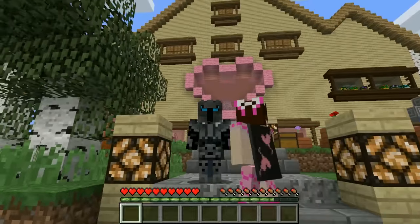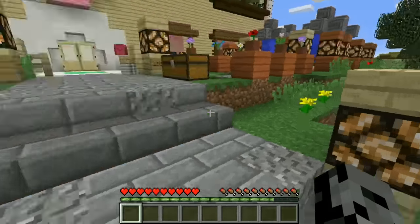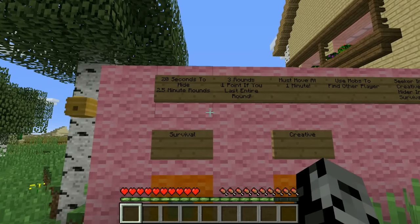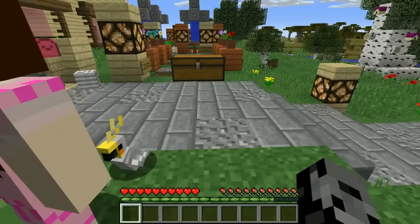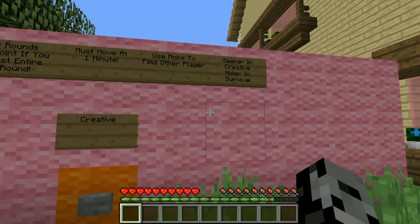We figured we'd use the huge house since there are a lot more rooms to hide in. The rules: 20 seconds to hide, two and a half minutes per round, three rounds total, one point if you last the entire round. We must start moving at one minute. A big Questing Ram moving is going to be so easy to spot. We can use mobs to find the other player by killing them.